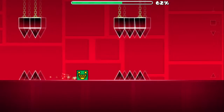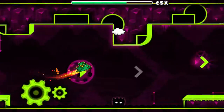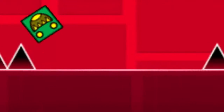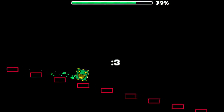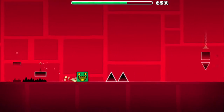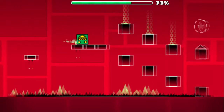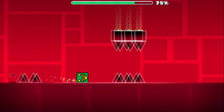Now here is your first true obstacle: the triple spike. This jump requires more timing than all the other jumps that you have done, requiring you to get up close to the first of the three spikes before jumping over them. It is worth noting there are actually two in this level, so if you clear one of them, there is still one which you must do. For the coin, jump up and then jump on the third block down to re-enter the normal pathway. Here is the last triple spike — make sure you are prepared for it.